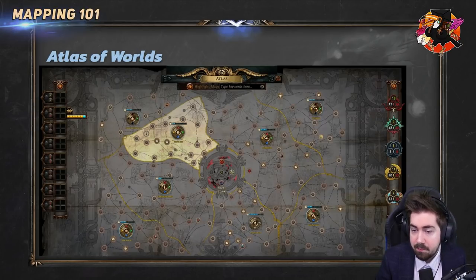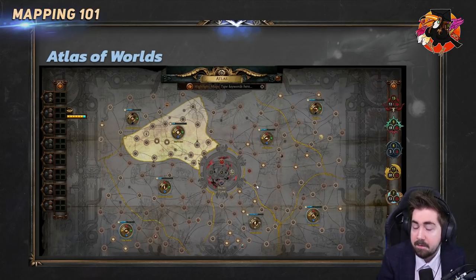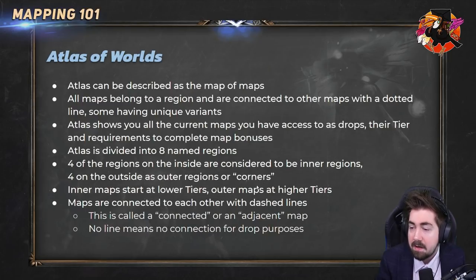Some maps have a unique variant. For example, there's an atoll map and a unique atoll map — you can see they're connected, though the connection doesn't actually matter for unique maps. Unique maps are very special maps that are kind of always the same, and some of them are very rewarding.